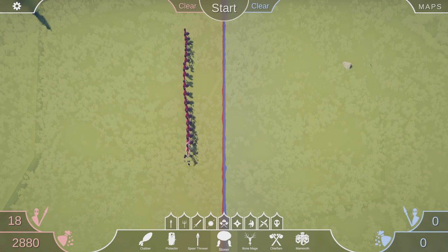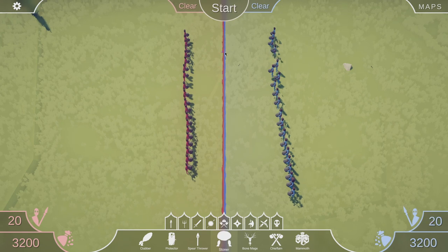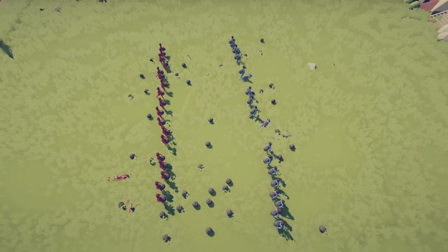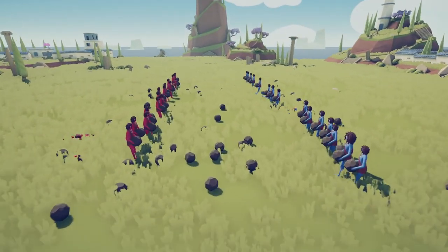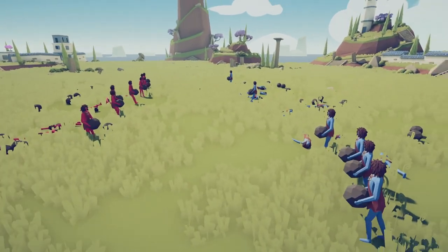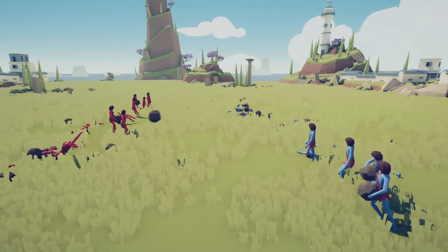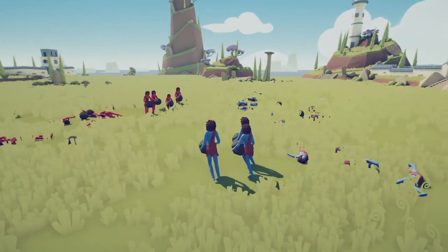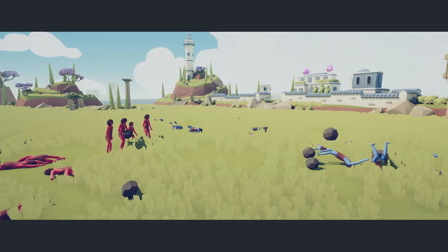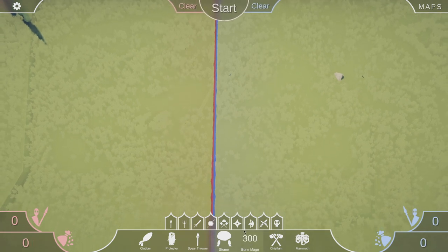We're going to have a war of stoners — 20 versus 20 stoners. Battle of the stoners, let's commence! They're not very accurate with their stones and they're slow to reload, but when the stones hit they do some serious damage. It's hard to tell who's winning — the reds might have an extra person. Now it's four versus two stoners. The red stoners win as that stoner took it to the face!